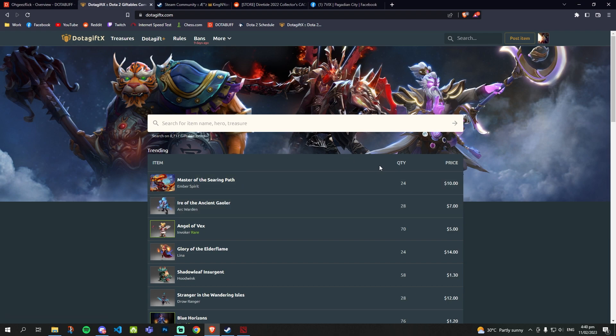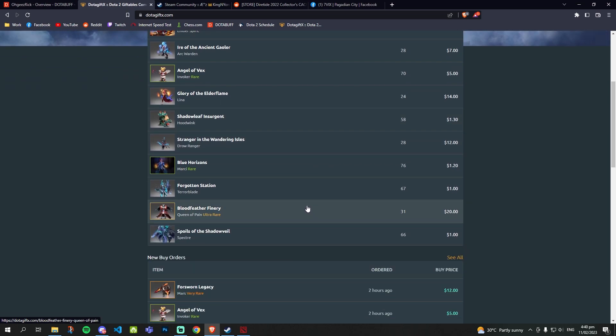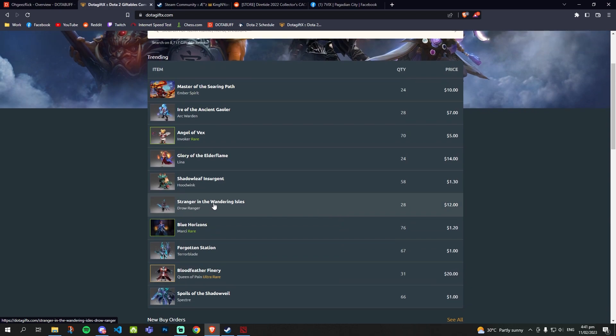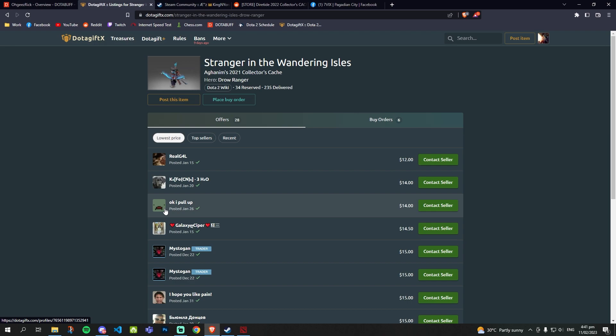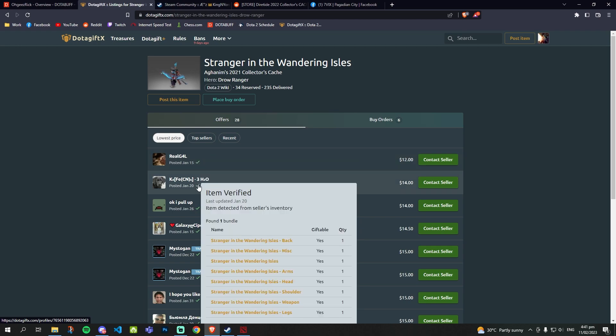This video is not sponsored by Dotagifts, but I can assure you it's 100% legit. I've been using it for most of my transactions and bought a lot of sets without getting scammed even once. For example, if you want the Stranger in the Wandering Isles set by Drow Ranger, you just click it and it shows you a list of available sets in the market — including price, seller, and a verification checkbox confirming the seller actually has the item.